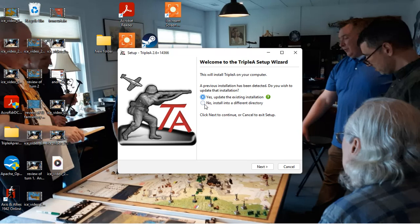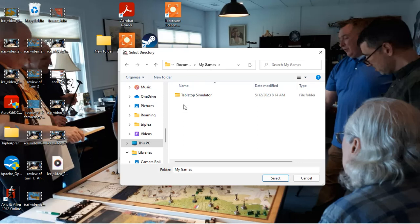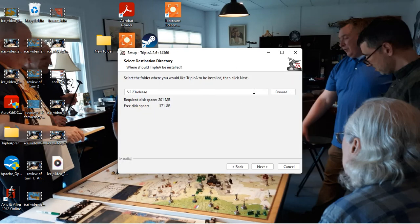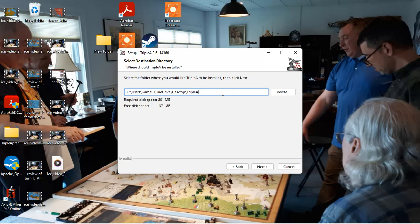I'm going to install this into a different directory, and I'm going to call this... B5, nope — 6.2.23 release. Not valid — browse. My game... let's go back up. Desktop — absolutely desktop. I want to call this 6.2.23 release.